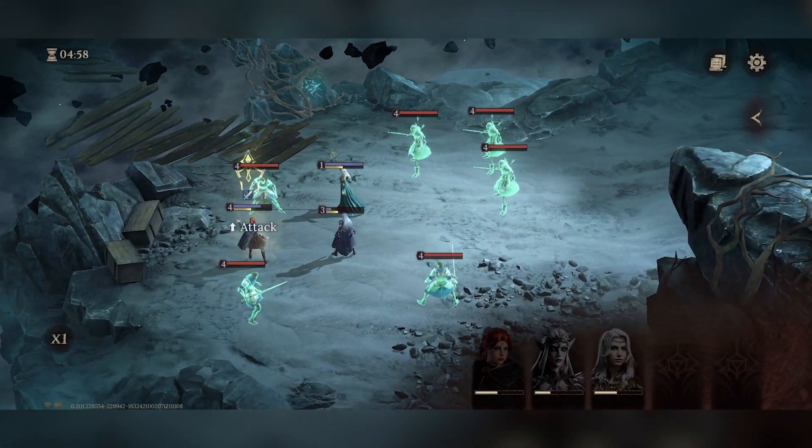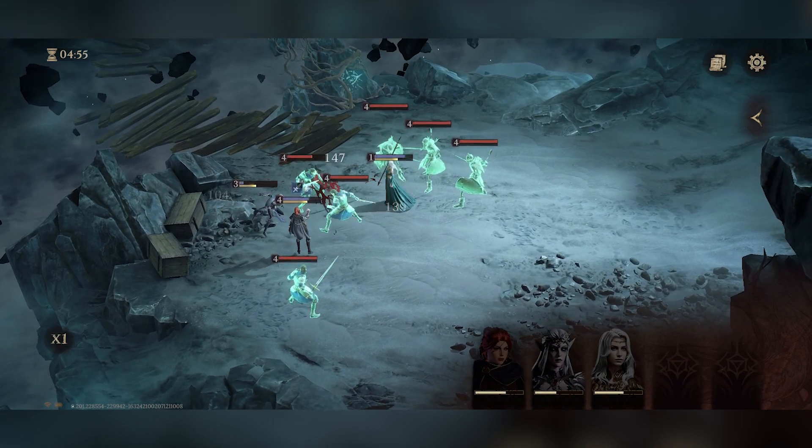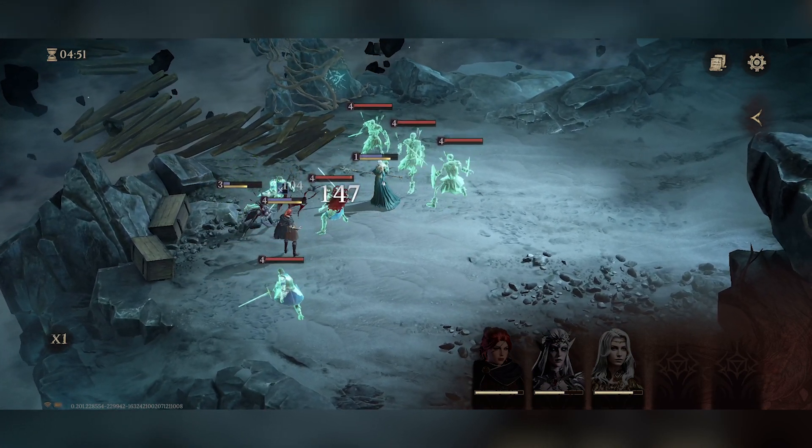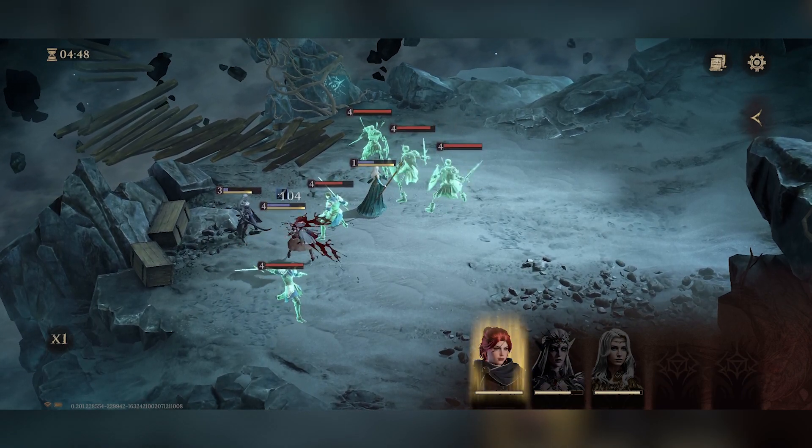As the battle starts you will see how this is going to play out. It is somewhat of an auto-attack, but on the bottom right these are the bars that fill up, and once they are full we can unlock and use their special abilities.